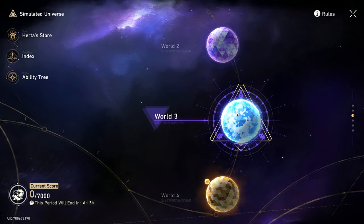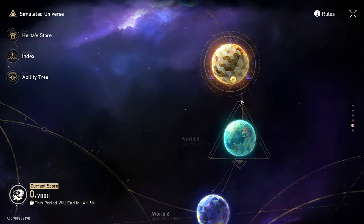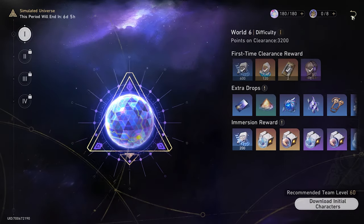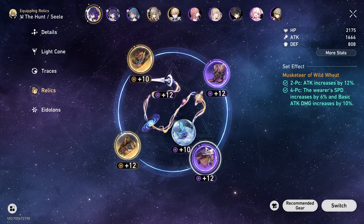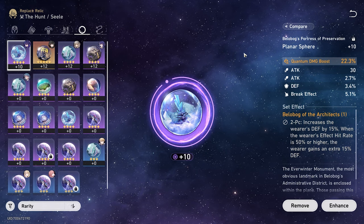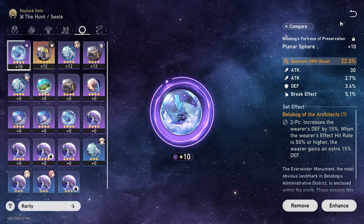Tip number four: I would prioritize Simulated Universe Ornaments. Once you get to Equilibrium level 3, you can start getting 5-star ornaments from World 3 and up on every run — on every Emerging reward you get a 5-star ornament. I suggest this over Relics first because the main thing you're going to be going for on most of your characters is your Elemental Damage Boost on your Planar Sphere ornament.